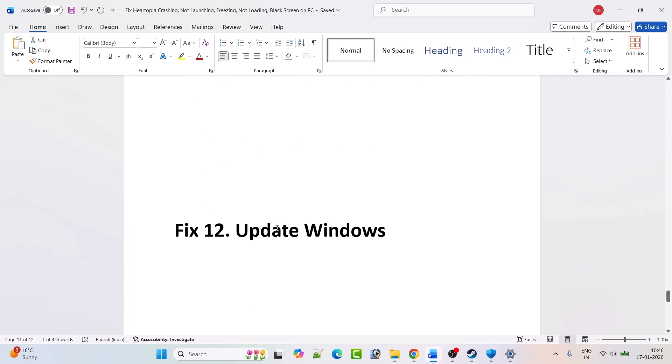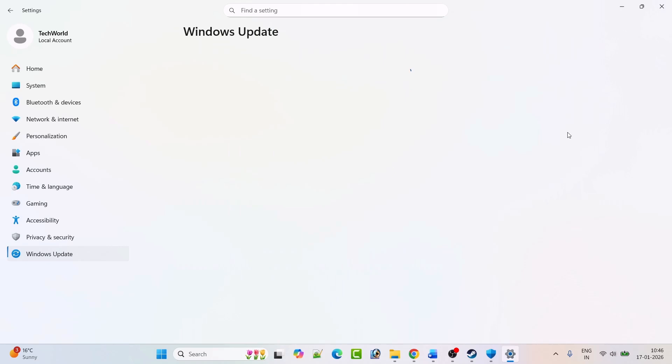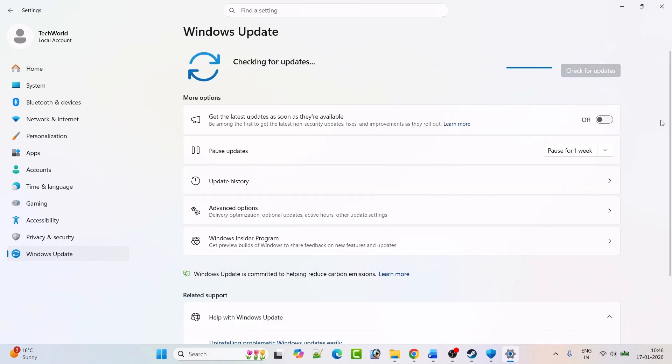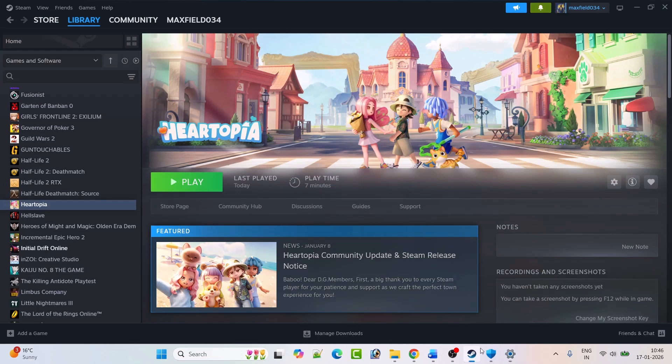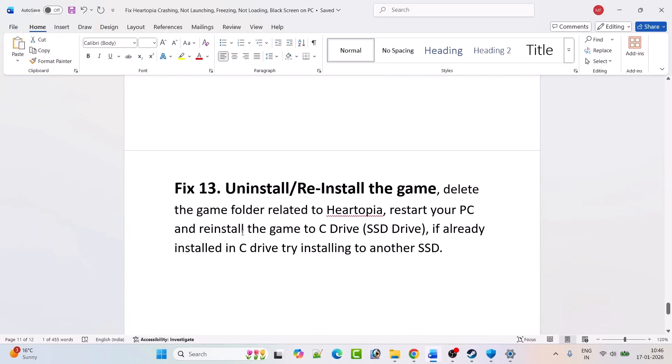Fix 12: Update Windows. Go to Windows Settings, click on Windows Update on the left, then click Check for Updates. If there are any updates available, download and install them, then restart your PC. After restarting, launch the game and check.